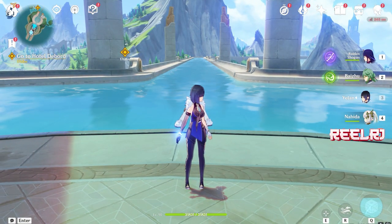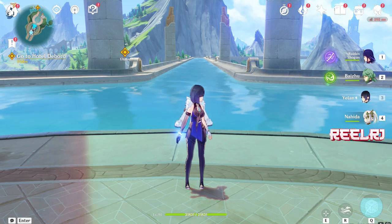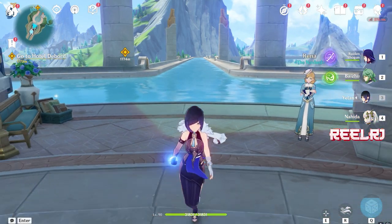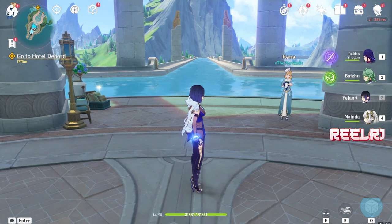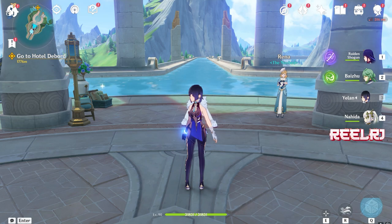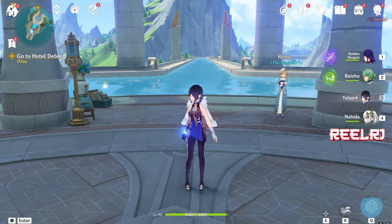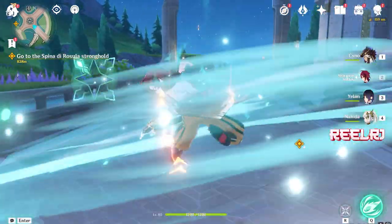What we know so far: Ryo Tesli is going to be a five-star cryo catalyst user and a full nuke DPS character, similar to Arlecchino who is also a full nuke pyro character — no reaction, just pure raw damage. Ryo Tesli is also going to be a pure raw damage cryo nuke character, similar to Ayaka and Ganyu.